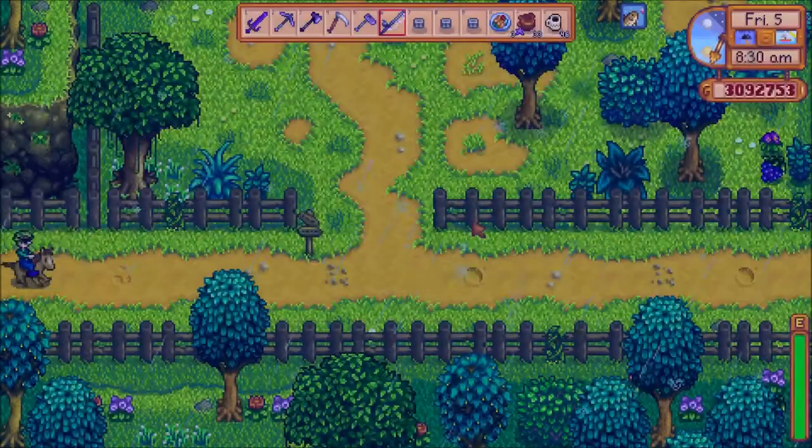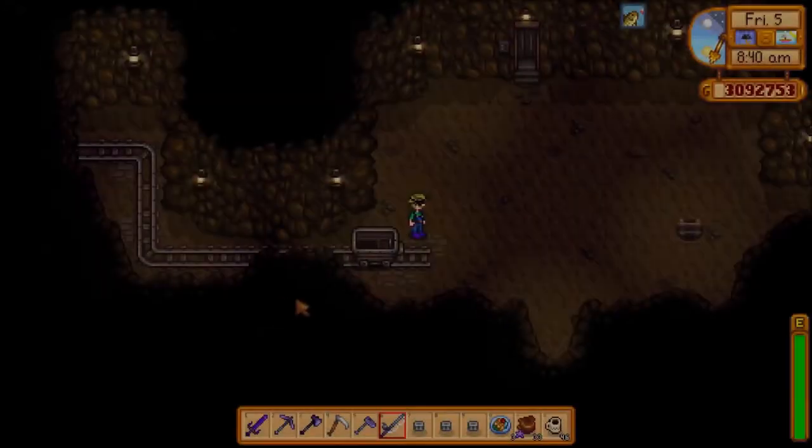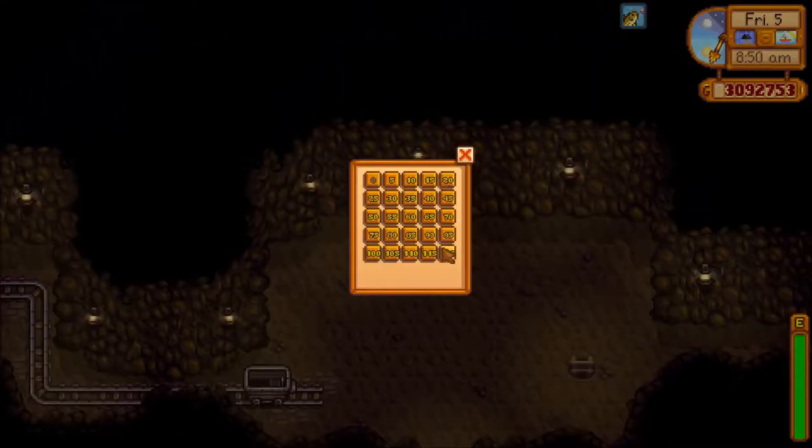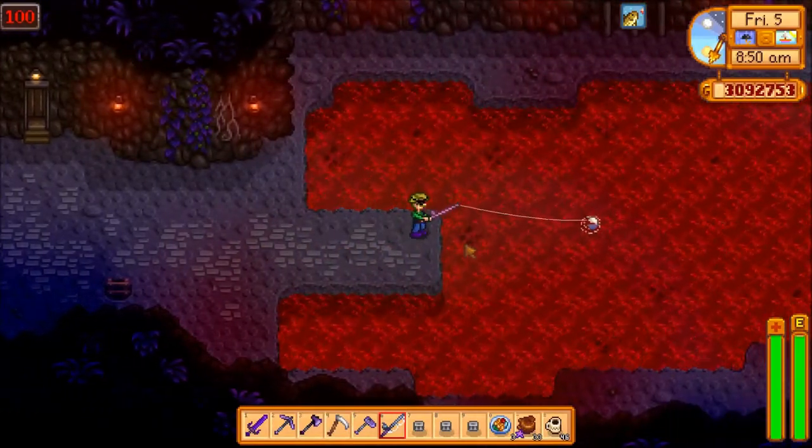What's good YouTube, this is Duke the Porcupine, and today I'll be showing you where to catch the Lava Eel in Stardew Valley. The Lava Eel can be caught on the 100th floor of the mines in any weather and any season.